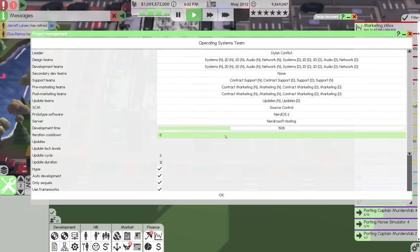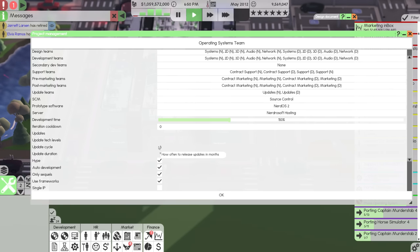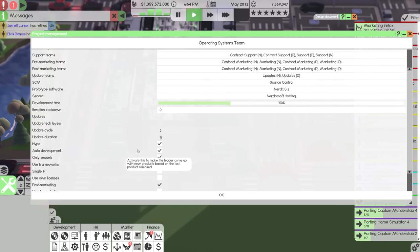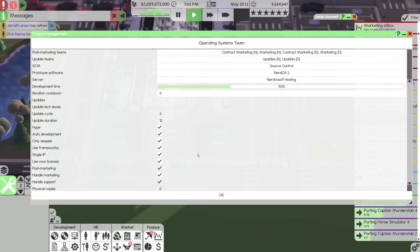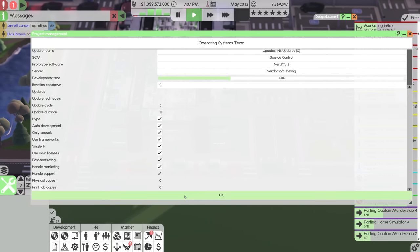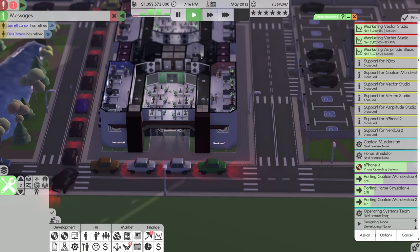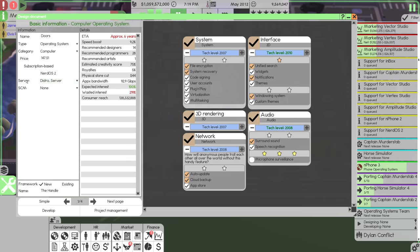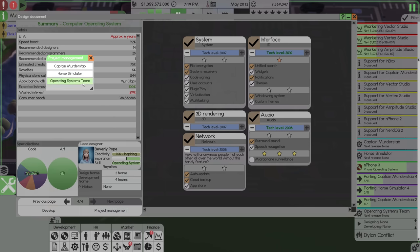Dev time I'm going to say is 150%. Iteration cooldown — how many months to wait between iterations in the alpha stage? I like that we can do that; it means your teams could work on other things at the same time, but we'll do zero. Update cycle is three — I can't change that, which is a bit odd. We'll do hype, auto development, single IP, use own licenses, post-marketing, handle marketing. My game might be bugged — maybe we can change it later once we assign something to it.